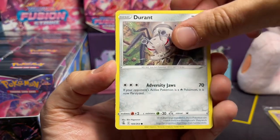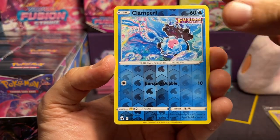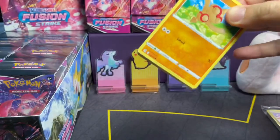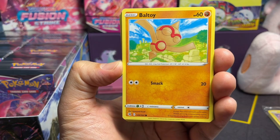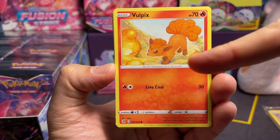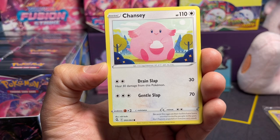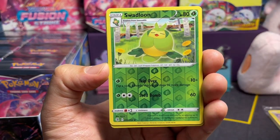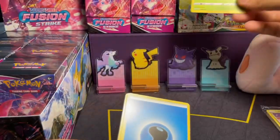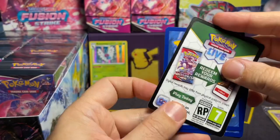Onyx, Jigglypuff, Durant, Pansear, Minun. We have this Clamperl — I like the art on this. We have a Huntail Rare. Other cards to look for: there's the Inteleon Full Art, there's a Mewtwo Full Art, there's a Greedent. Very excited. Corsola, Qwilfish, Vulpix — I love this art of Vulpix, blowing the fire. I believe this was from one of the Japanese sets. Swadloon. And we have our first Rare — ding ding — Butterfree! Look at that cute Butterfree. And a cool Zoroark art card. And our code card.